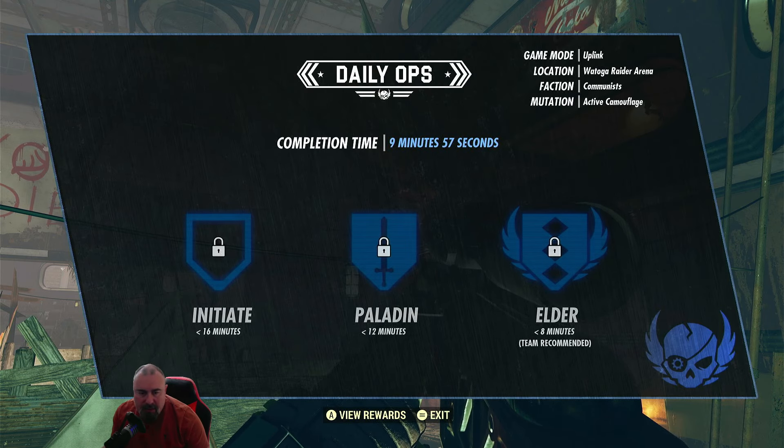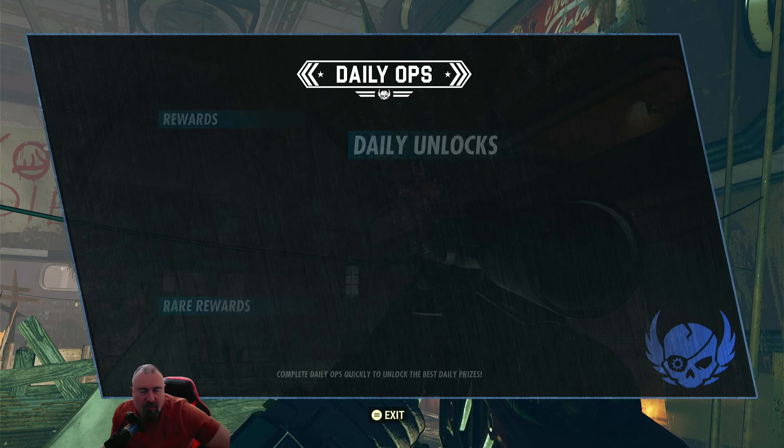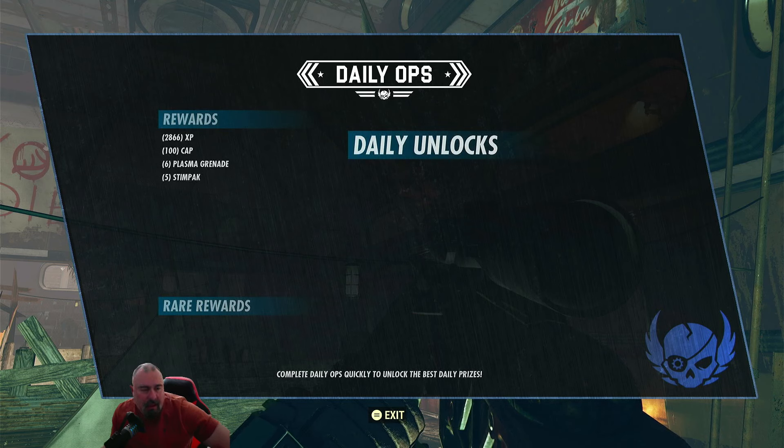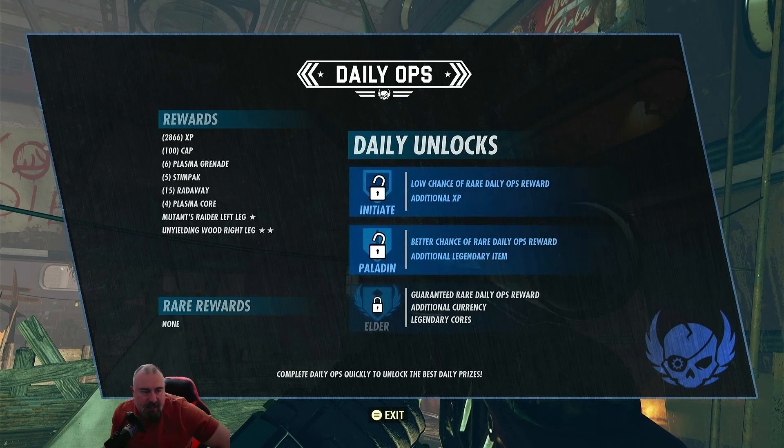We're going to finish now - press the button with three lines. Let's see what rewards we've got. We didn't make the Elder tier - it does say in brackets 'team recommended'. XP, caps, plasma grenades, stim pack, 15 Rad Away - that's quite good - four plasma cores, and legendaries: a Raider left leg and an Unyielding wood right leg which is only two star.